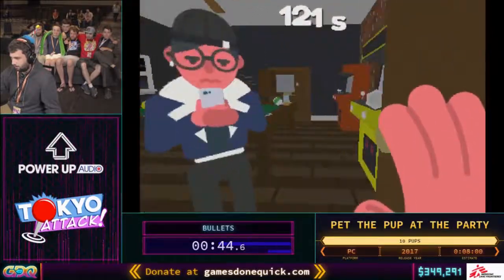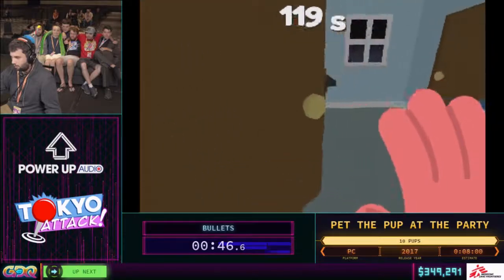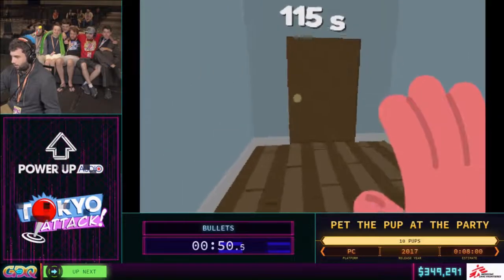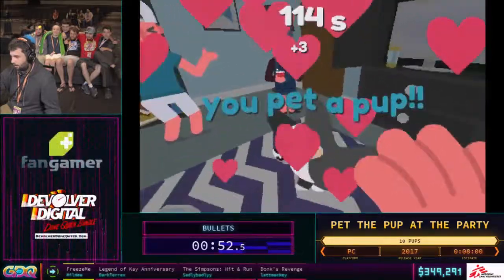We did figure out a few months ago that if you press B, it lets you make the dog bark. Usually you have to wait every 10 seconds and it'll bark, and it makes it really tough. So there's actual speed tech in this game, I promise.